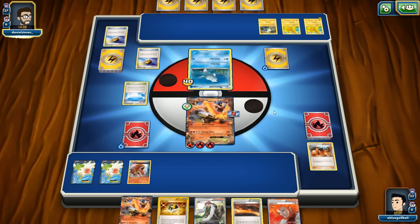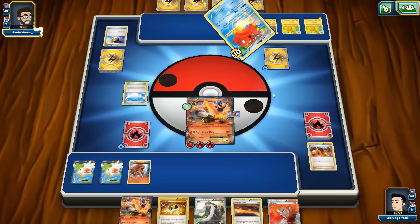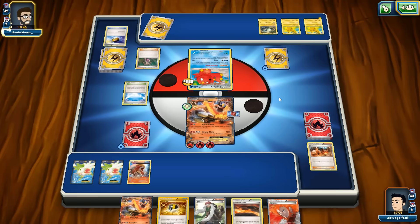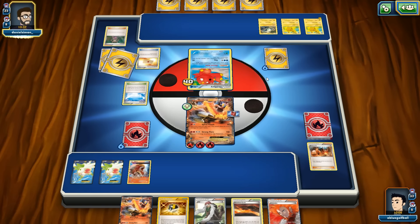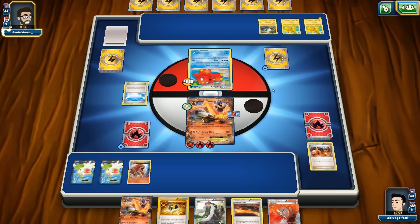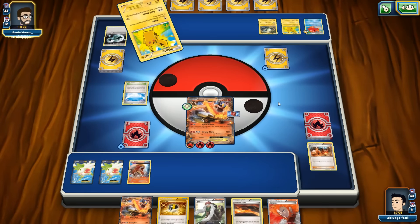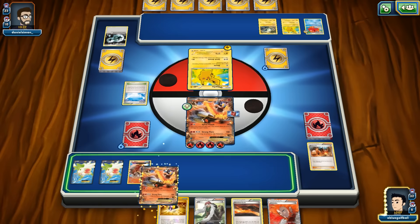I'd actually like to play Lysander right now and Lysander out a Pikachu. We see an Abyssal Hand letting the opponent draw one more card. Opponent gets a Professor's Letter — next he needs a Thunder Stone and a Raichu. There's a DCE drop. Pikachu goes for Nuzzle and flips tails.